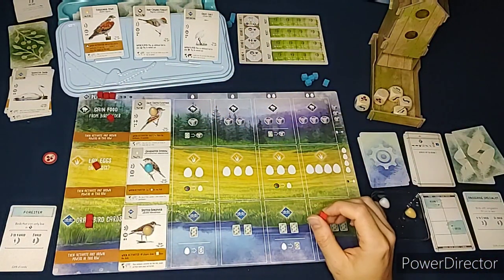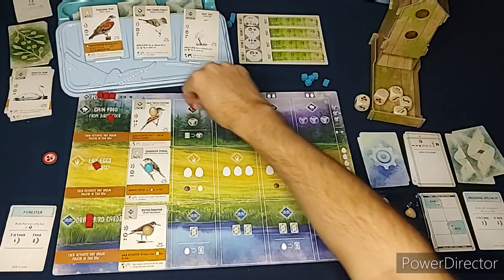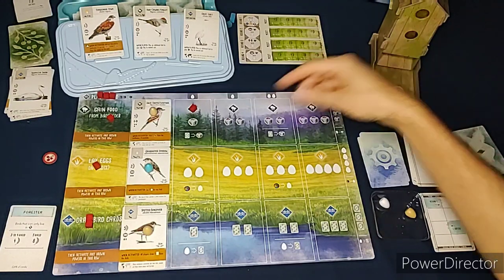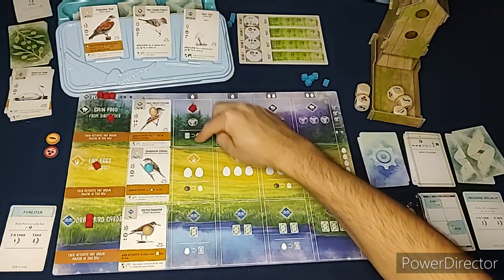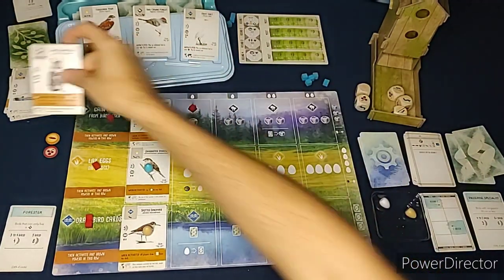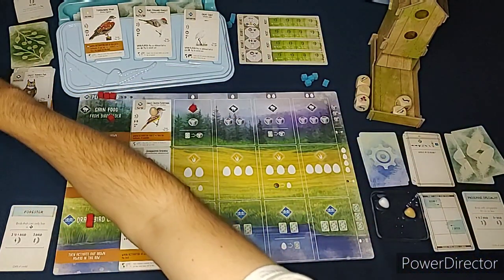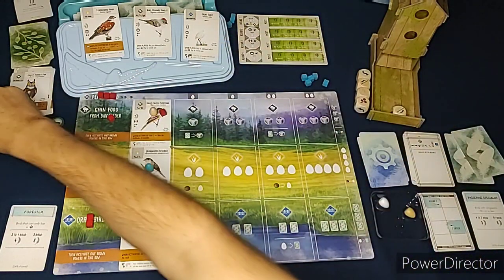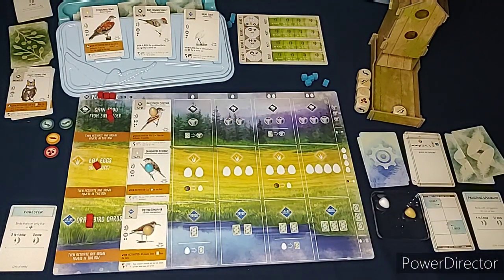It's our turn and we'll just get food on this last turn of round one. We get one food from here - we'll grab a grain. We can trade a card for another food token, so I'll trade a card and get a worm. The next bird's ability gains one worm from the bird feeder if available, so we get that as well. That's my last turn of this round.